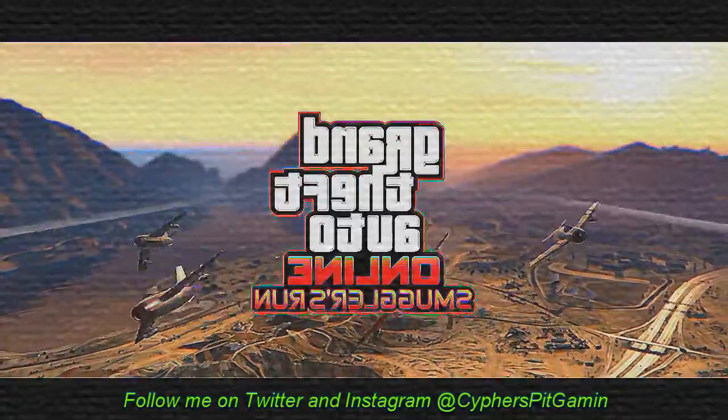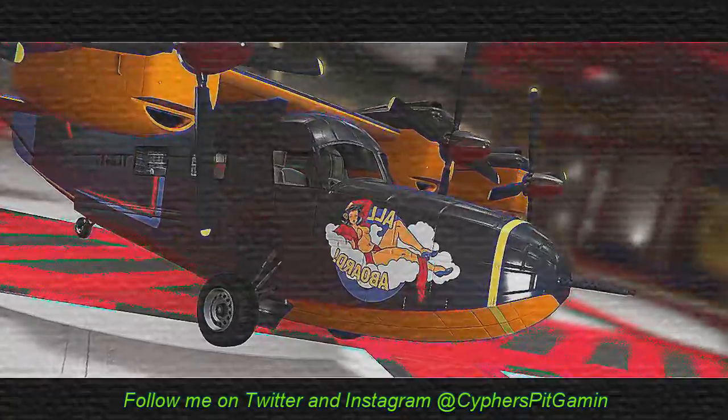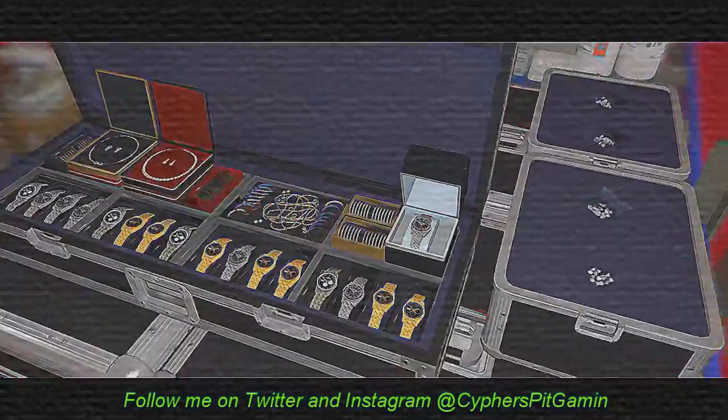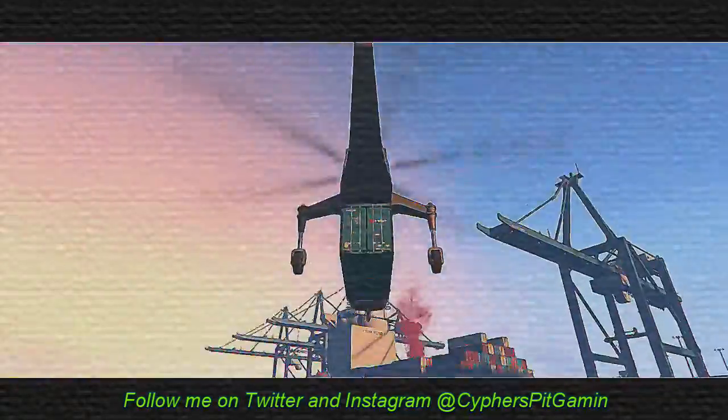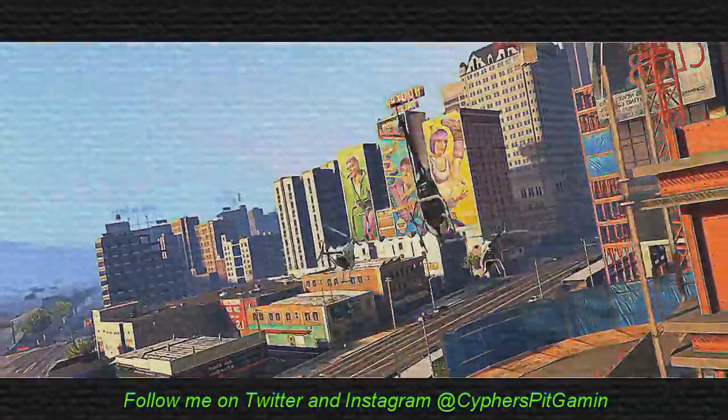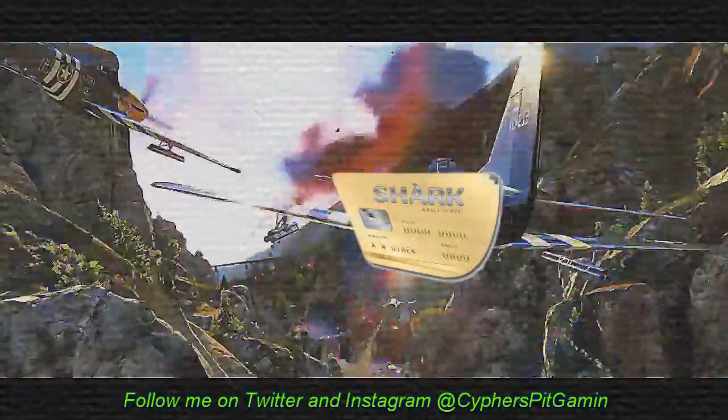This new content drops August 29th and as usual it'll be free. Players will also gain access to new air vehicles including old style fighter planes, bombers, and even ultralight planes. All of these planes will be customizable and stored in a new hangar, so get ready to get those shark cards because you're going to have to buy some more stuff.